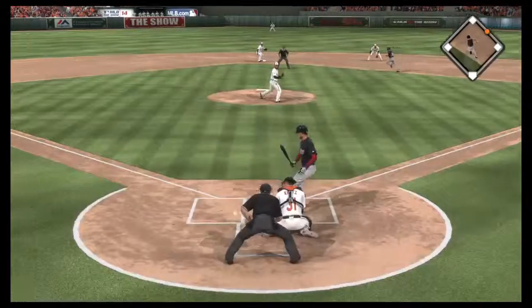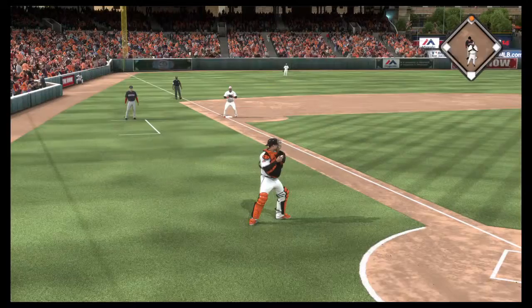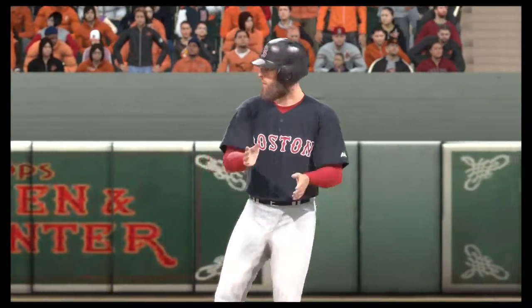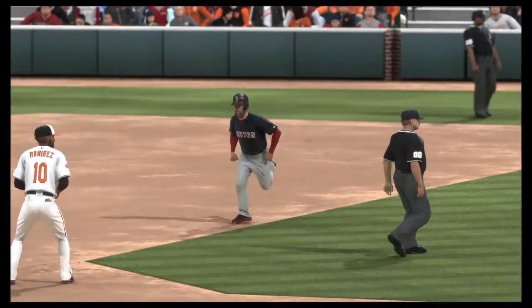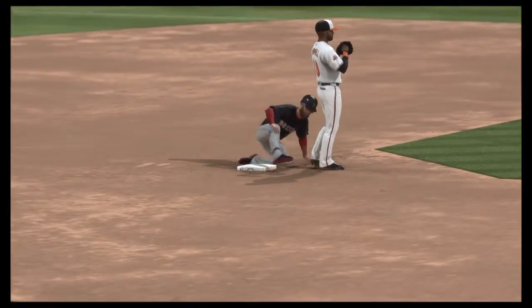And there he goes towards second. The pitch is off the catcher's glove as it rolls away — no throw, as he takes second with ease. This is all about a table setter at the top of the lineup doing his job perfectly. Gets on base to start the ball game, now he's into second on the stolen base, and they're off to a fast start here early on.